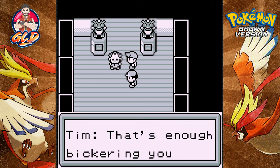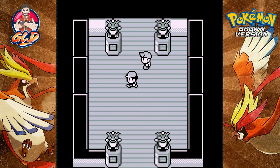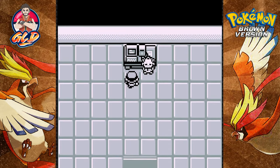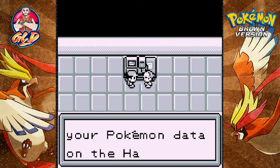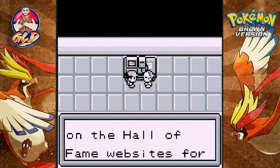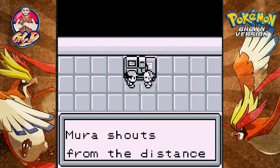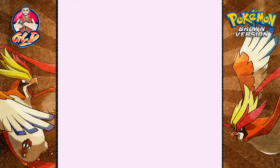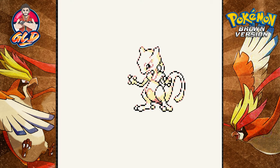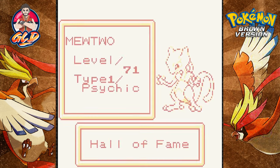Mira flips me off — seriously! Tim says 'That's enough bickering, follow me.' 'Congratulations Draven — shall we put your Pokemon data on the Hall of Fame league website for all to see?' Definitely! Mira shouts from the distance: 'I will be a legendary trainer, just you wait and see!' Good luck with that — that was funny.